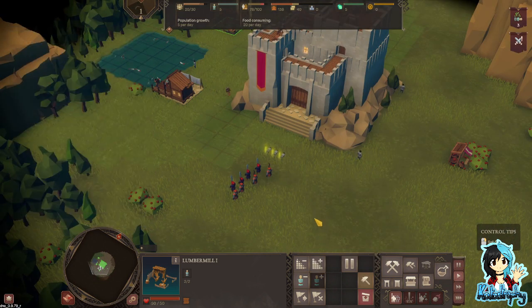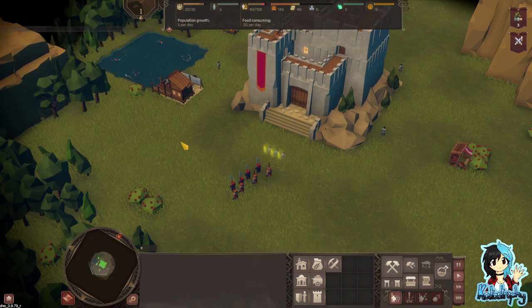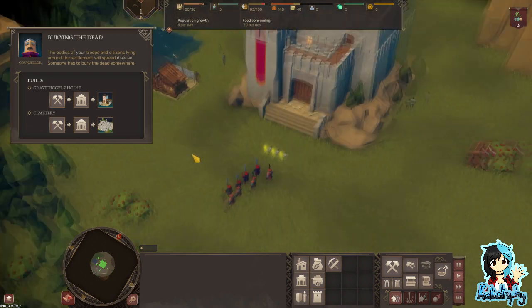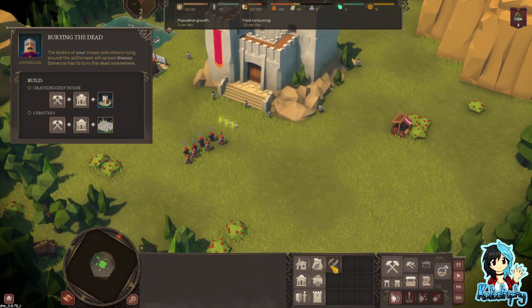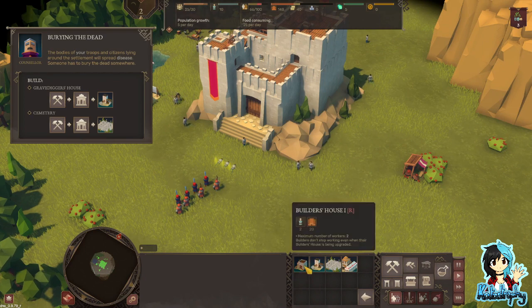Increased life radius. They are attacking our citizens. It seems someone died. What is your troops and citizens lying around the settlement with? Who's disease? Someone has separated dead somewhere. Gravedigger's house and cemetery - let's have a look. So D is all under C, development. Alright.